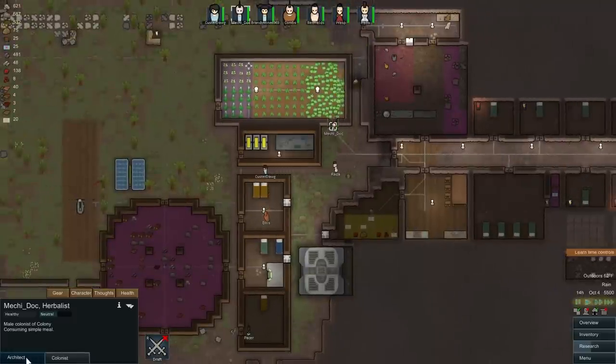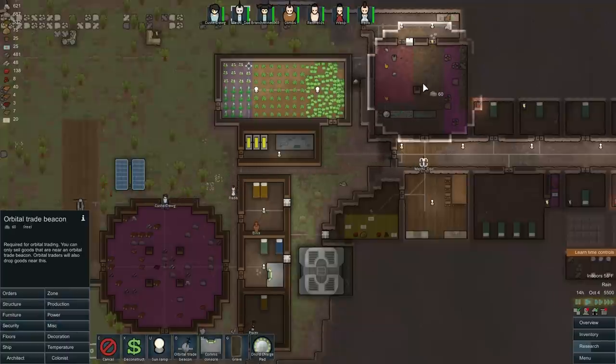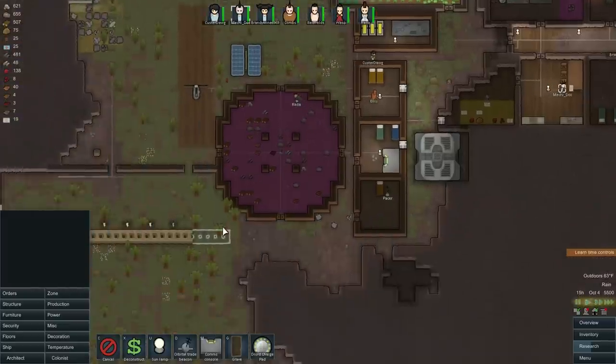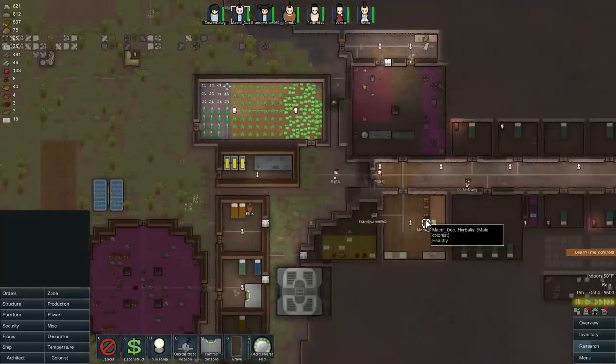One other thing we want is to come to miscellaneous and put an orbital trade beacon right here, so we can sell anything in storage when trade ships come by. I believe this is where I'm keeping all my gear, and over here is raw resources.